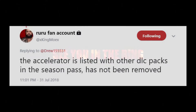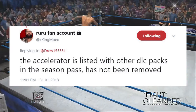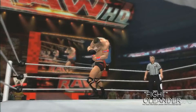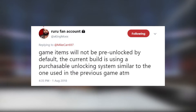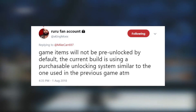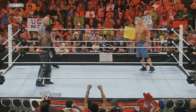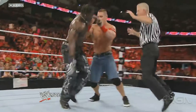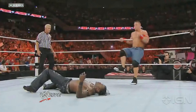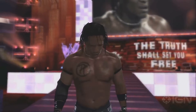In other news, according to Kingmo, the accelerator for WWE 2K19 is listed with other DLC packs in the season pass and has not been removed. So if you buy the season pass, you will get the accelerator to unlock all characters straight away and you will also be able to edit ratings for superstars. Also from Kingmo, game items will not be pre-unlocked by default — the current build is using a purchasable unlocking system similar to the one used in the previous game. To unlock arenas, superstars, and attires, you would have to gain VC from MyCareer mode, Universe mode, or exhibition — put on five-star matches to get the most VC — and then buy those locked superstars, attires, and arenas. Or you can use the accelerator, which will be included in the season pass.